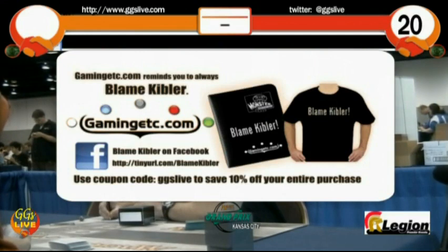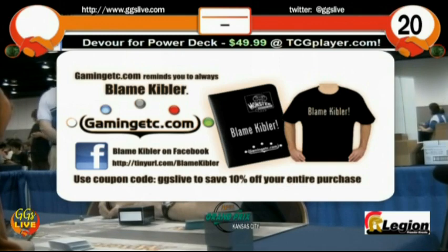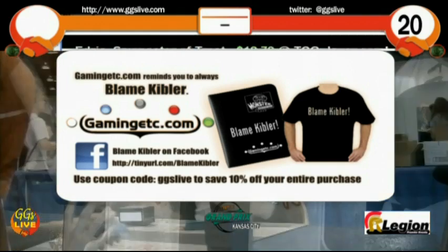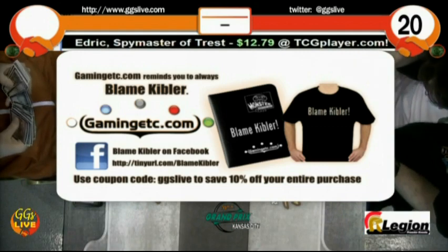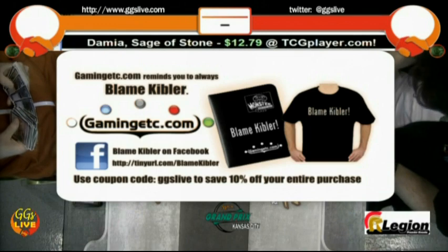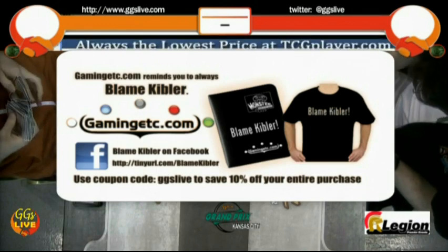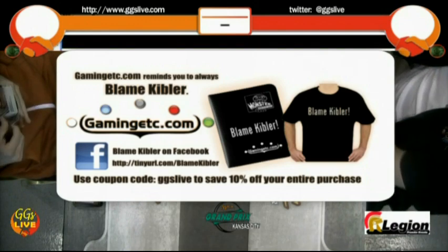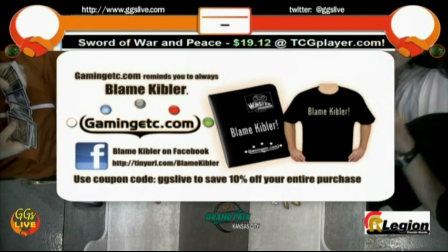David Shields could blame Kibler for Paolo's Sword of Body and Mind being in his pool. As usual, Gaming Exceller reminds you to always blame Kibler. Go to GamingExceller.com and buy all your Magic needs, supplies including Blame Kibler Monster Binders and T-shirts. Want to check them out on Facebook? Just go to tinyurl slash blamekibler. To save 10% on all your purchases off Gaming Etc., use the code GGSLIVE at the end of your purchase. Thank you Gaming Etc. for sponsoring the show this weekend.